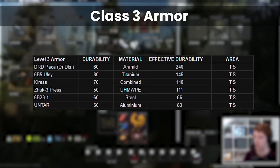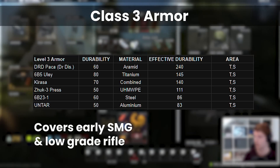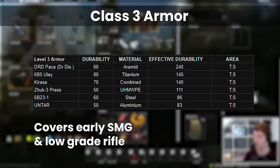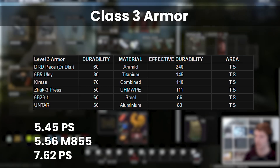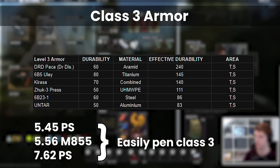Class 3 armors are a bit more useful, providing protection up to around the low 20s in penetration. This covers pretty much all the early game SMG ammunition as well as anything less than T ammo for 5.45. Unfortunately, PS and higher for 5.45 AKs, M855 for 5.56 weapons, and 7.62 PS are all pretty good at dealing with class 3, but it can be worth it for the slightly broader spectrum of protection.